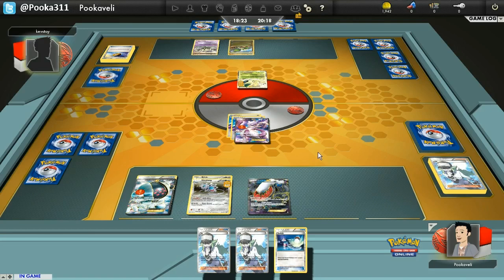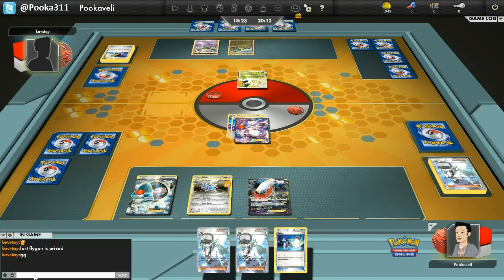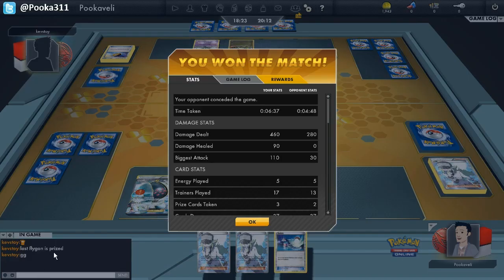Even if he gets a Mewtwo out, I'm not too concerned. He can move 10 over with Dusknoir's Sinister Hand and then X-Ball. But he flips the last flag on his prize — GG. So Klinklang has a strong showing and we win a weird game. My opponent got pretty much everything set up and I still ended up winning. Thanks for watching, guys. Maybe Klinklang has some life still. I'll see you guys next time. Bye-bye.